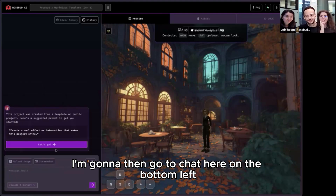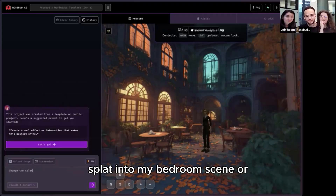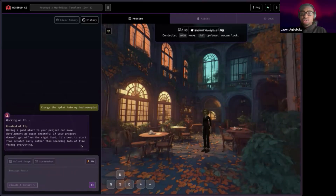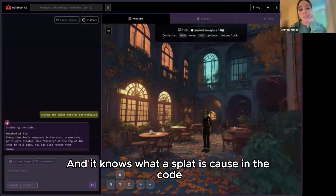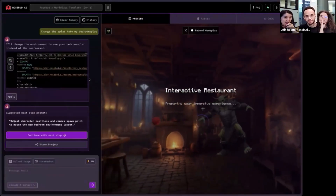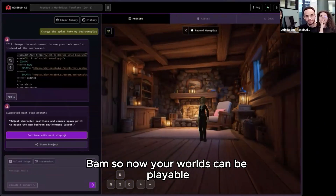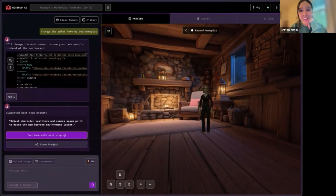I'm going to go to the chat here on the bottom left. I'm going to tell Rosie the AI to change the splat into my bedroom scene, or 'bedroom splat,' since that's exactly what I named it. Rosie is going to see it in the asset tab and then swap it out. It knows what a splat is because in the code it refers to it as a splat — also it's just pretty smart in general. Oh, that's so cool — bam! So now your worlds can be playable.